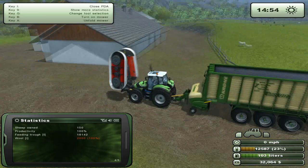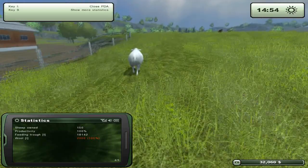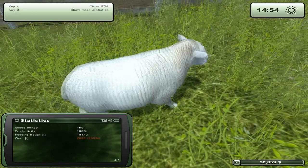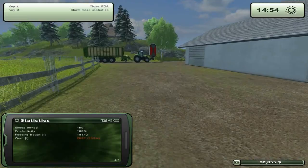Let's see if we can jump in here - that's the mod working, the vehicle is always on. Let's see if we can do anything with the sheep. They actually look pretty decent - the textures look pretty good but we can walk through them.